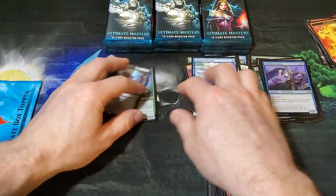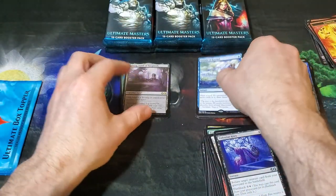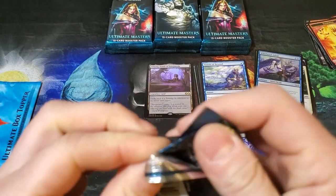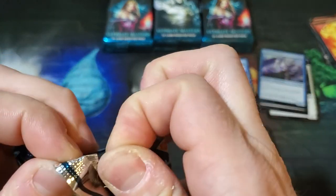So we're sitting on a pile of rares, no mythics. Two rare foils — nice ones too. Nine packs to go, so I'm assuming we're gonna see at least three or four mythics minimum.